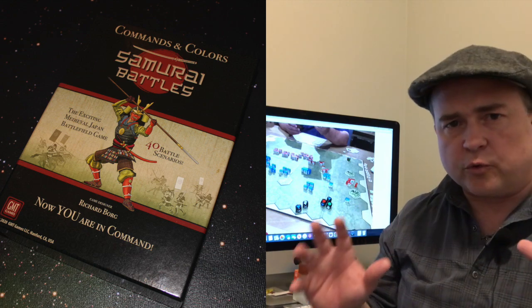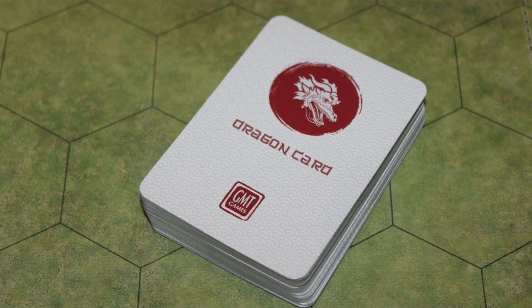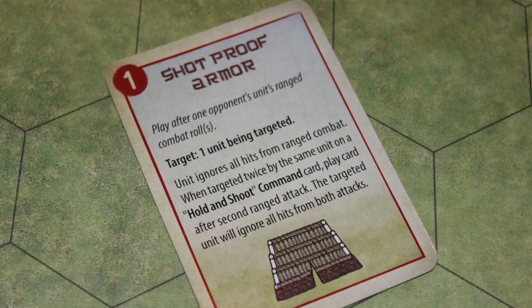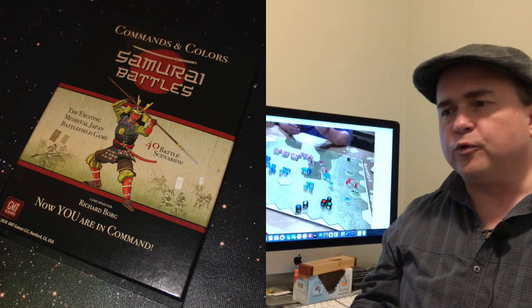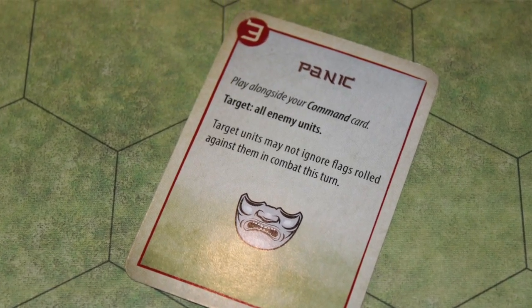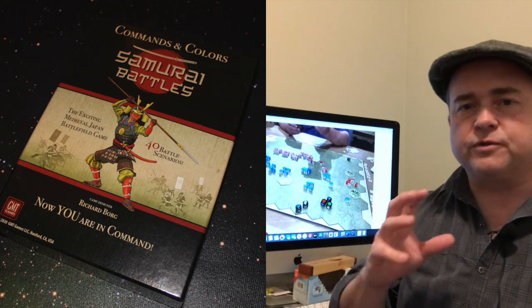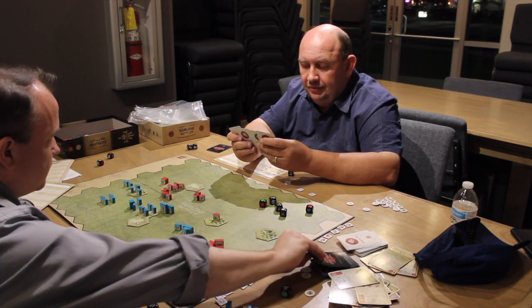This game introduces a few new concepts into Commands and Colors. First of all, you have dragon cards. Dragon cards pop up throughout the game — you get some at the beginning, and then gain more over the course of the game. These dragon cards essentially allow you to do all sorts of tricks and play tricks on your enemies. They do cost you honor and fortune tokens, which I'll talk more about in a minute, but you can play these cards to get fun and interesting advantages throughout the game.